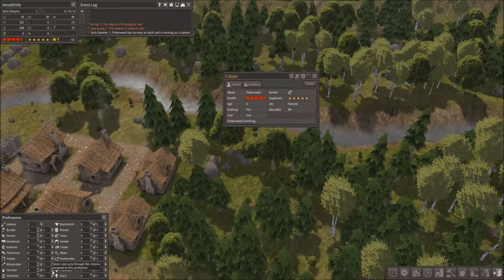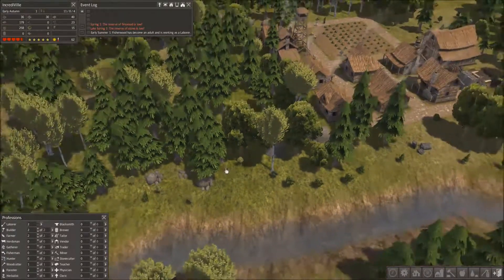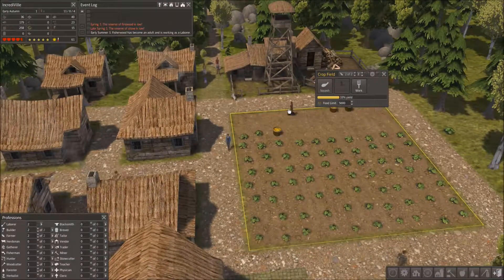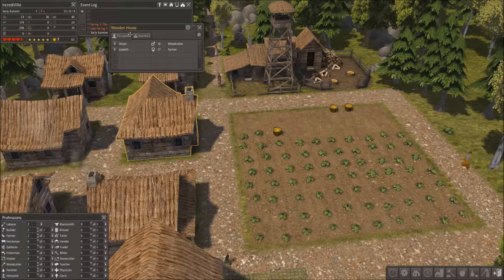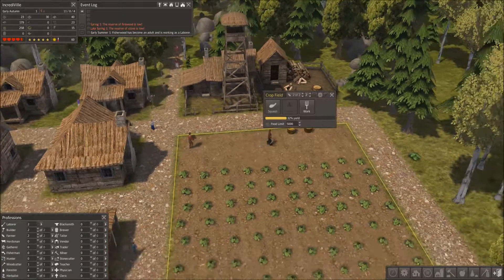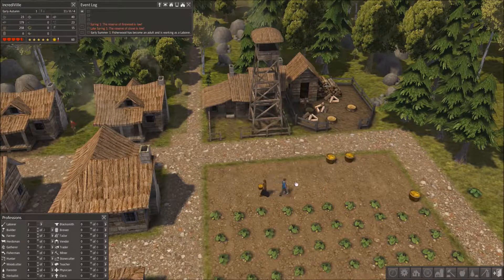Where's Fisherwood? Fisherwood has become a woodcutter — actually no, he's farming. He's farming tree saplings! Cool, nice job Fisherwood — switching up the roles so you don't get bored. The field is currently being harvested and we've got some squashes — squashes have been obtained.